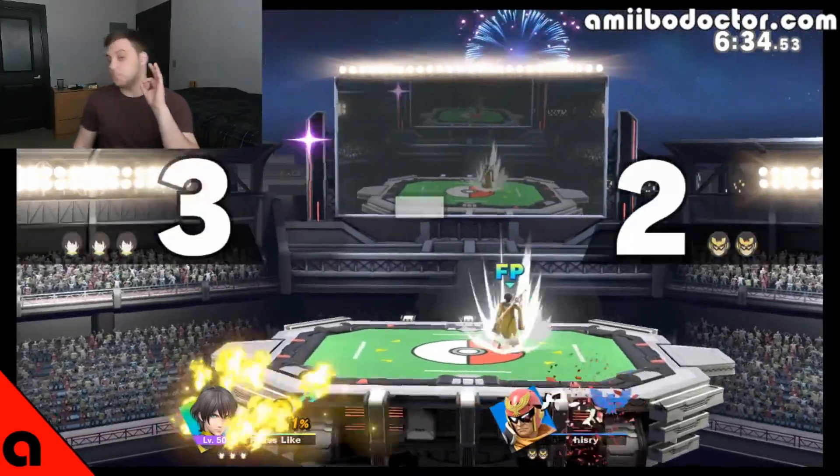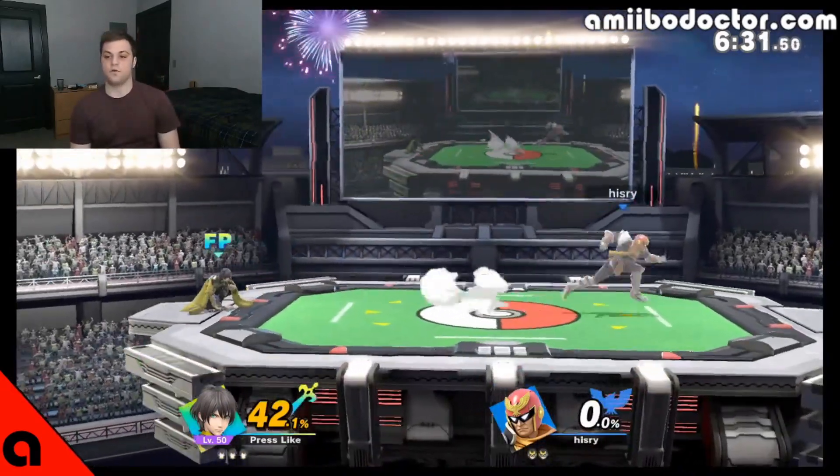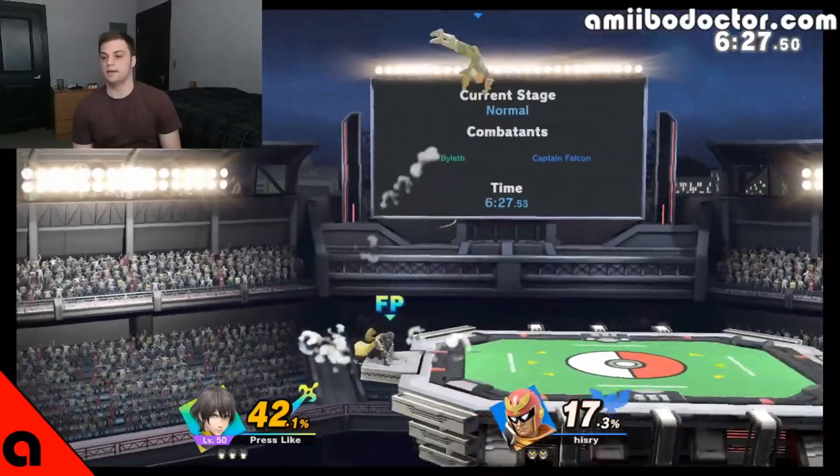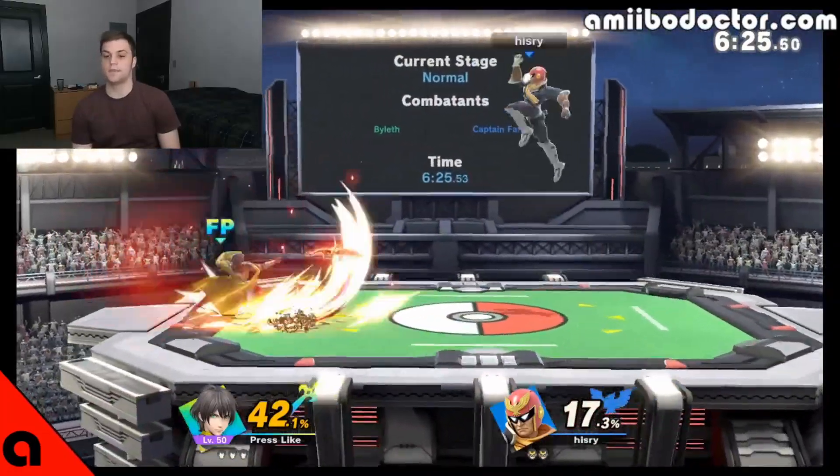Now, if you're trying to beat this type of Biolith amiibo, first of all, this is very difficult. You're not going to want Captain Falcon — he's decent because Falcon Punch tends to bypass slow super armor, but he took knockback from that.